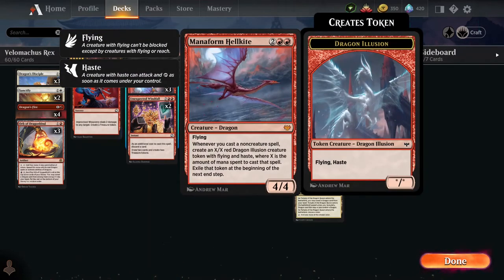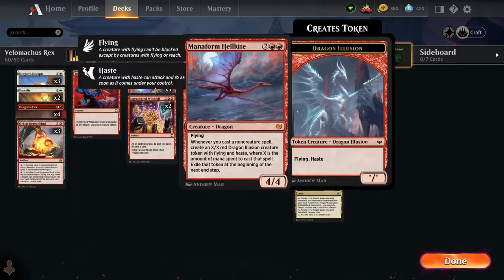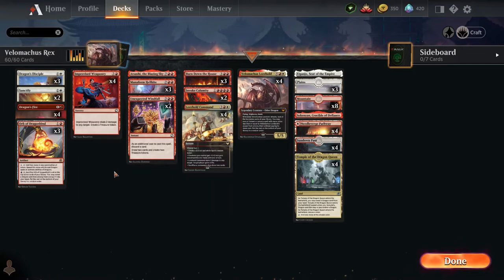We've got three of the Mana Form Hellkite. Whenever you cast a non-creature spell while he is out, you generate an X/X Dragon Illusion creature with flying and haste, where X is equal to the mana cost of the spell. So if you're playing a four-cost spell, you get a 4/4 Illusion. Even if he comes out without haste, if you can cast a spell afterwards, that token is hasty, so you can get attacks in on the first round.